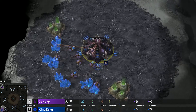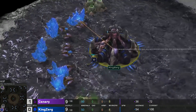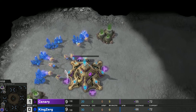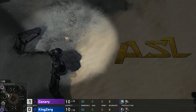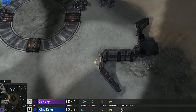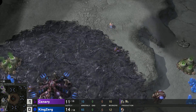Game two begins. In the bottom left, currently down a game, is the blue Zerg player KingZerg. His opponent in the top left is the Protoss player Canary from All Inspiration. We're seeing the Protoss cheese strong again — Canary sends out a very early probe. It looks like a forge-first pylon going down, but actually a gateway is going down. Not a cannon rush — it'll be gateway first.